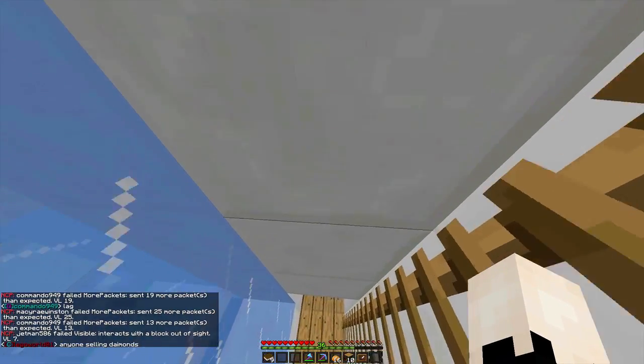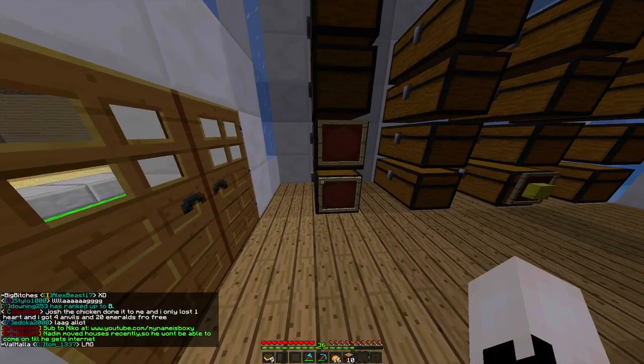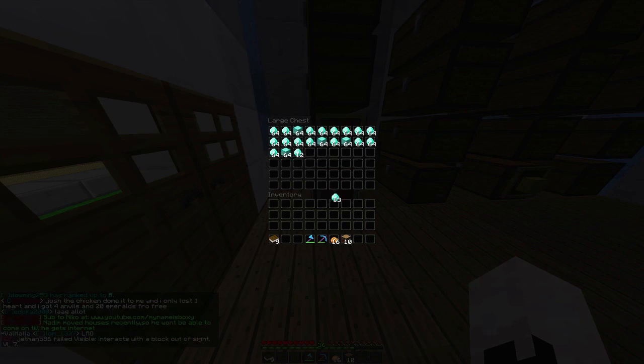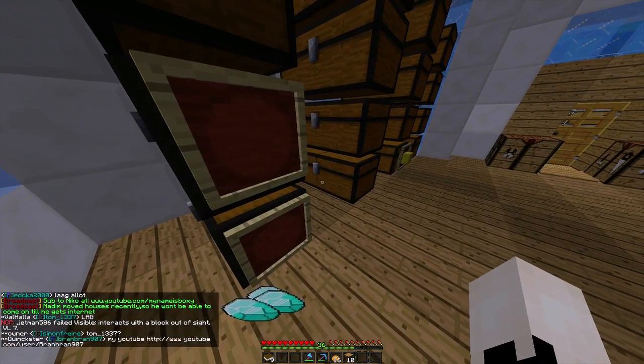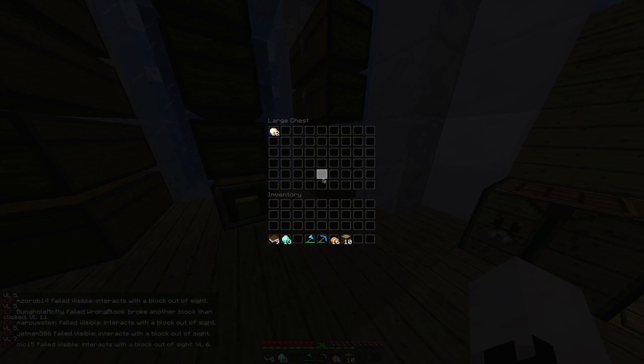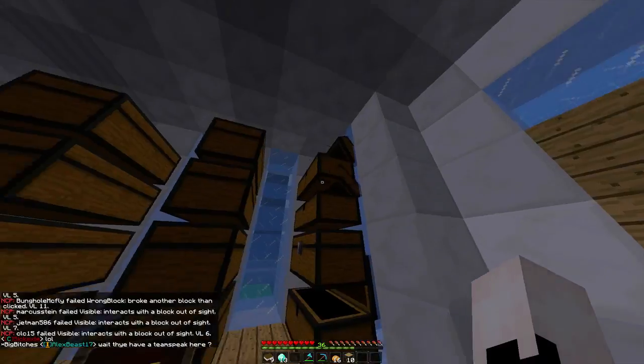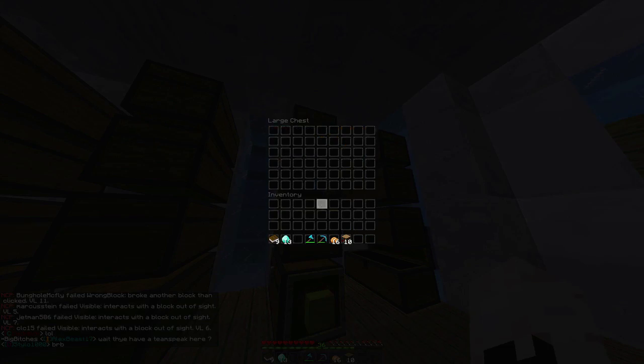We're actually going to make something to enchant. I do have plenty of diamonds, so I'm going to start stocking up on tools now since I'm not going to be using other people's houses that much. It's probably good to start stocking up on things I want to be gaining. I threw the wood somewhere in one of these chests — I remember doing it last episode. Yeah, right there.